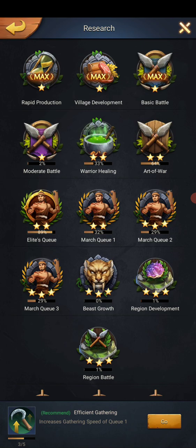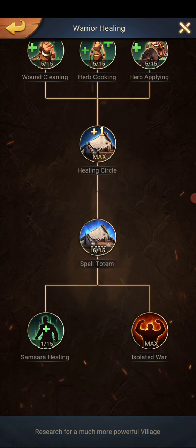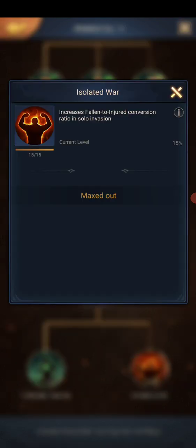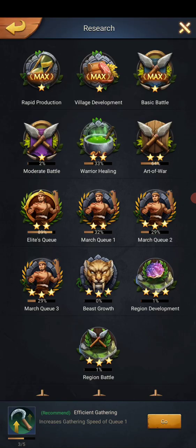After that, you switch over to warrior healing. At the very bottom of this one is isolated war. Isolated war increases the fall-into-injury conversion rate in a solo invasion. So if you're attacking someone, your troops that would normally go fallen will become wounded instead, so you can heal them.